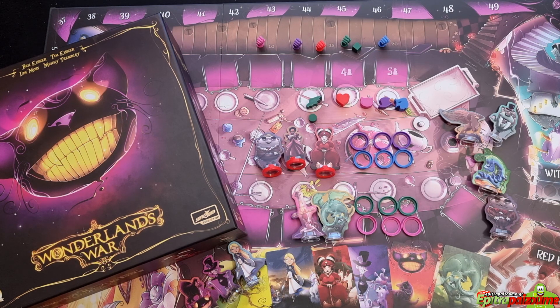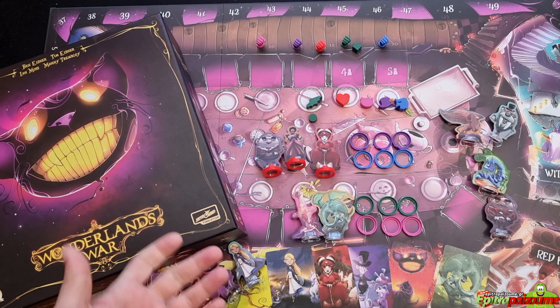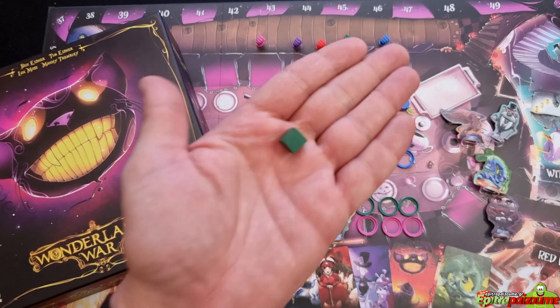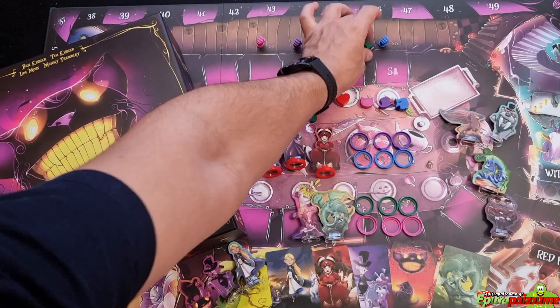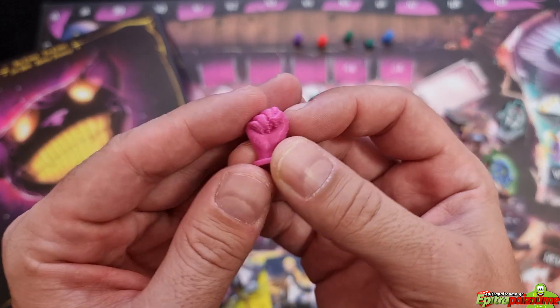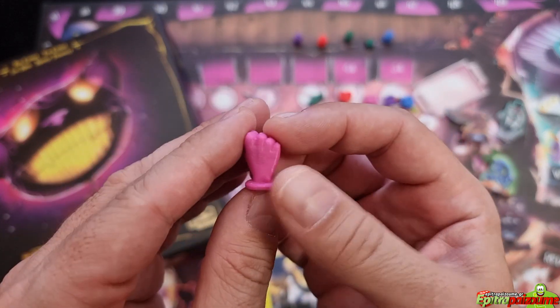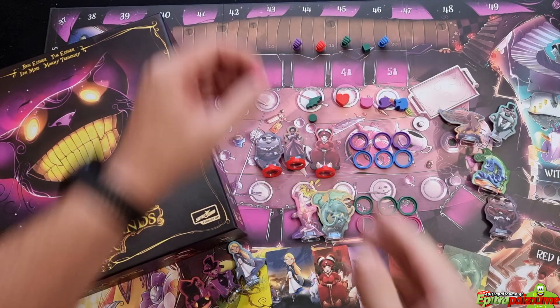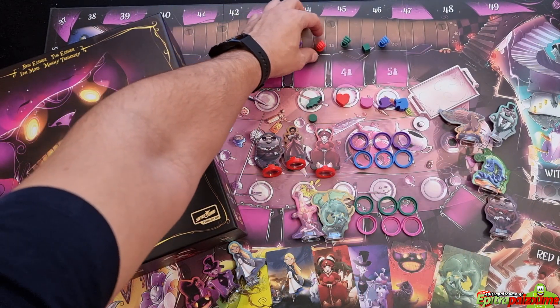You have bases in pink, green, blue, purple, and red, matching the colors of the main factions. Another cool thing in this game is that for the battle track, instead of having simple dial cubes, you have these fists which indicate the battle strength.